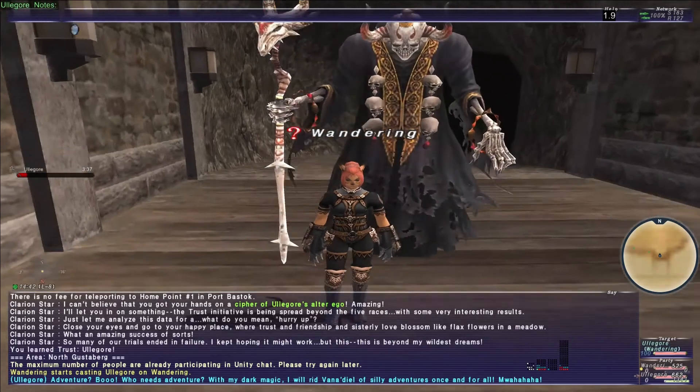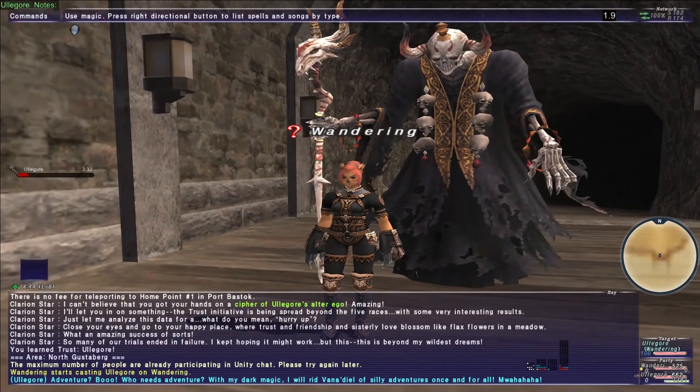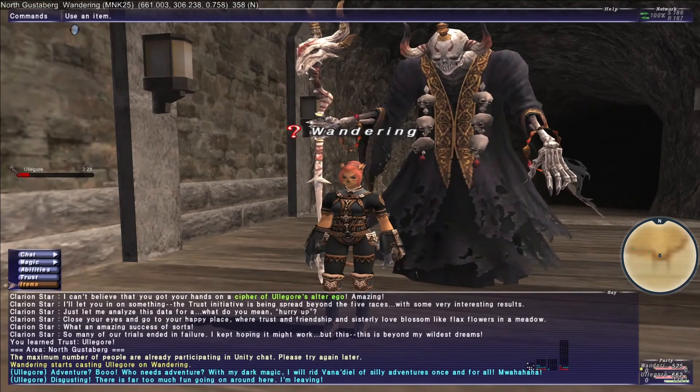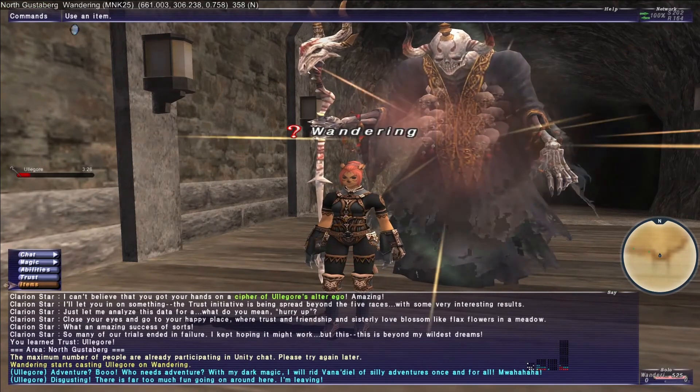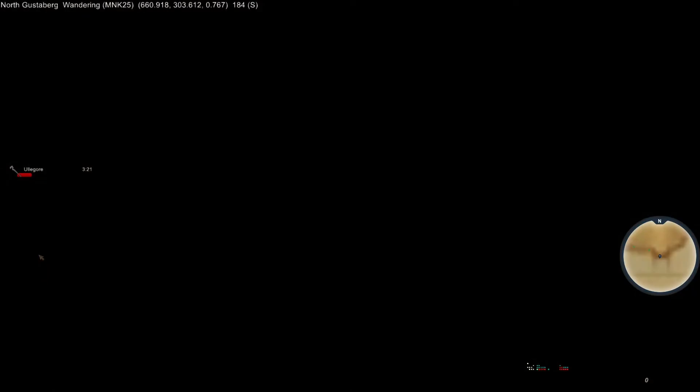He's kind of neat looking — I hadn't seen him before. Now we'll release him. He says: 'Disgusting. There is far too much fun going on around here. I'm leaving.' And that is our newest trust.